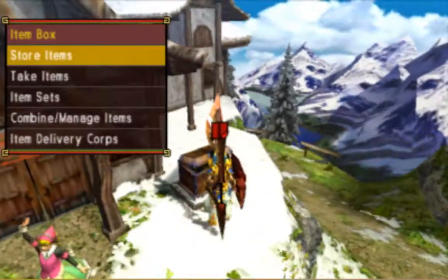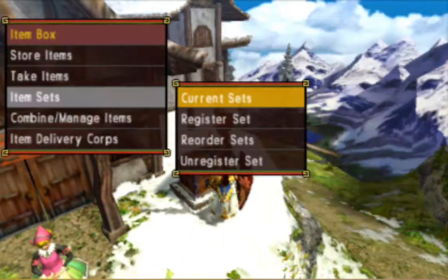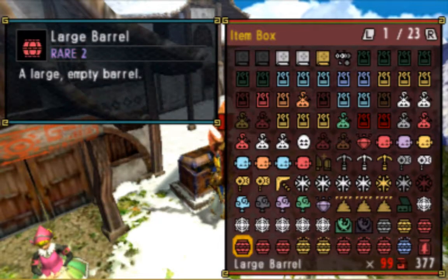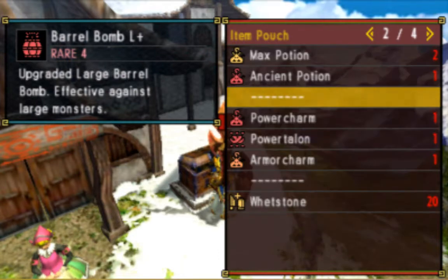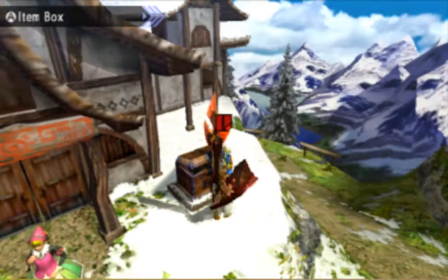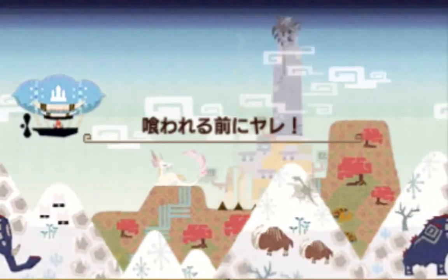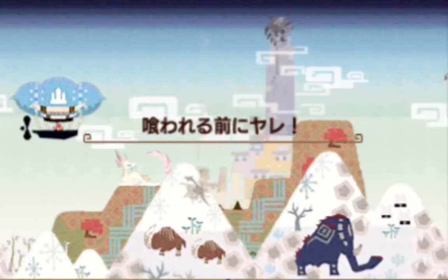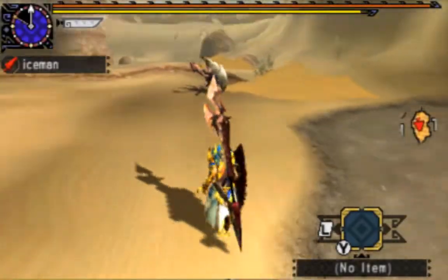My first encounter with this one was in Monster Hunter Portable 3rd. What you want to do against him is pick up some Barrel Bombs Plus and some Barrel Bombs, because he sometimes eats those — and that's his own fault. So as long as he does it we can exploit it, and as you can tell we're using the Lance today.